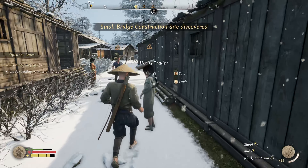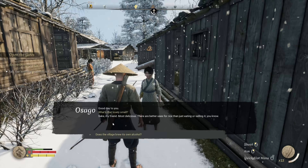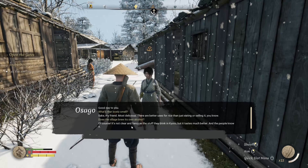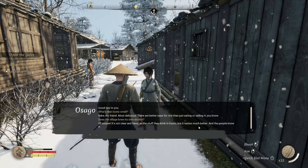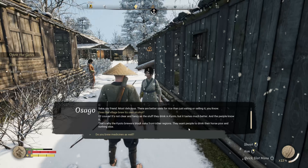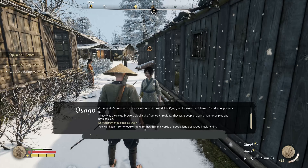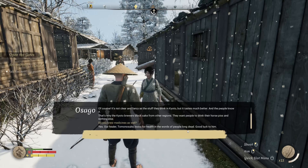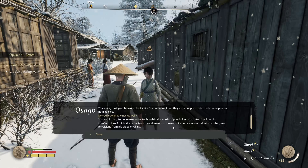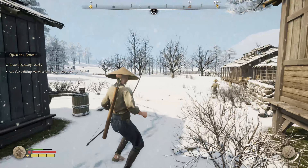Who can we speak to about learning things? There's a small bridge and various NPCs. One villager talks about sake - there are better uses for rice than just eating or selling it. The village brews its own alcohol, not as fancy as Kyoto's but it tastes better. They also brew medicines. Their healer Tomonosuke looks for health in the words of people long dead, while this villager prefers herbs from the salt marsh to the east.